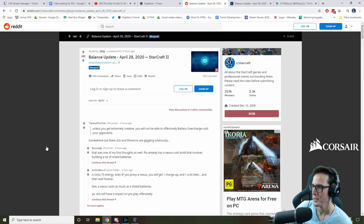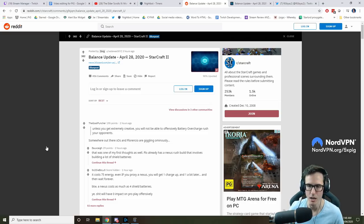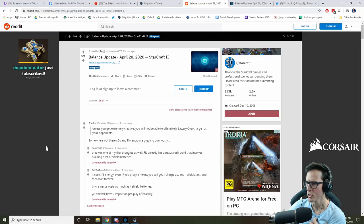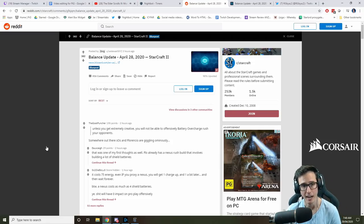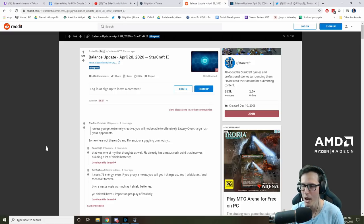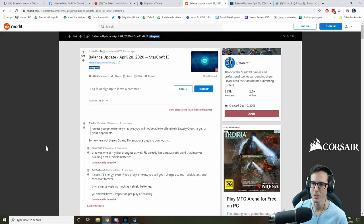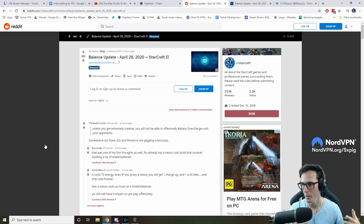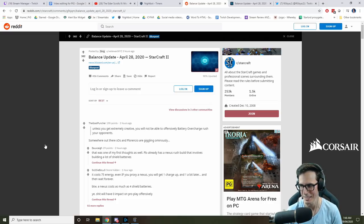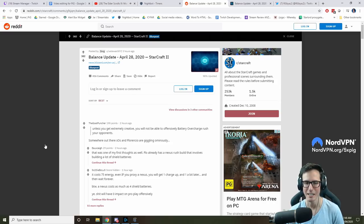I'm down with nerfing queens, nerfing creep, getting rid of baneling speed strength — but I also wouldn't mind even bigger shifts, playing out my fantasy of going back to larva inject, making Zerg a bit more swarmy, taking away some of their strengths and putting them even more into the weaker units. Zerg in Legacy of the Void has moved to more of an equal supply race, whereas they were always higher supply, swarming, backstabbing, never fighting the army back in Heart of the Swarm. They've become a bit more of a front-on race, and that's interesting.